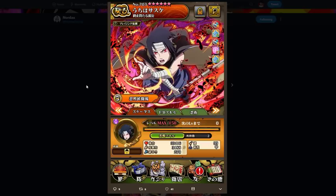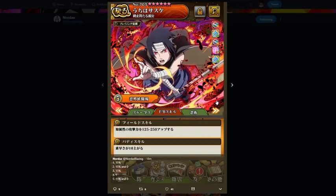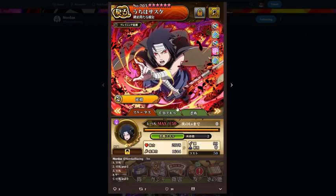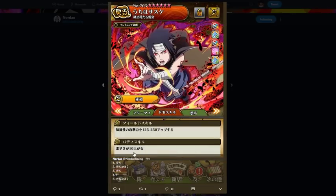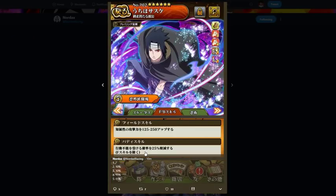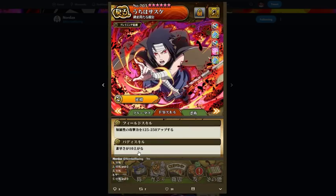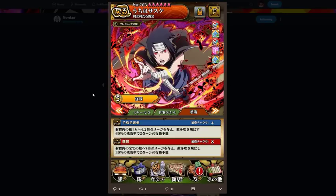In PvP he has 39,000 HP, 3100 attack, 270 speed — and that's max speed by the way. Overall he's pretty tanky, not crazy fast but pretty all right. His buddy skill — I think that's increased speed by 10 — and I think the buddy skill changes when he awakens.